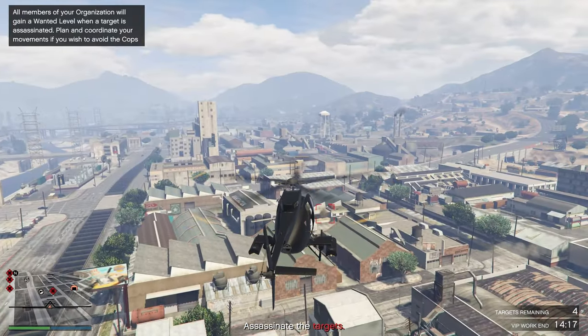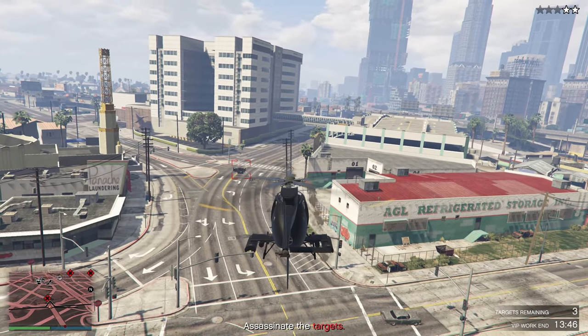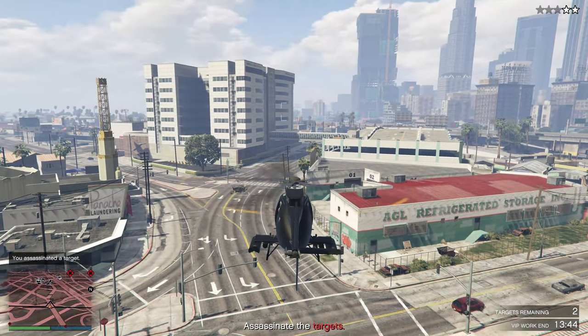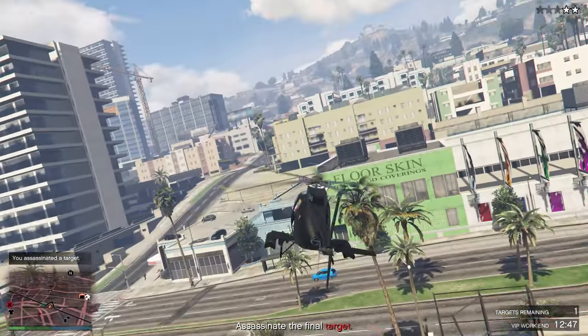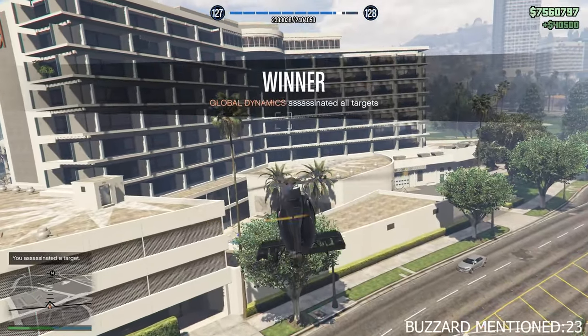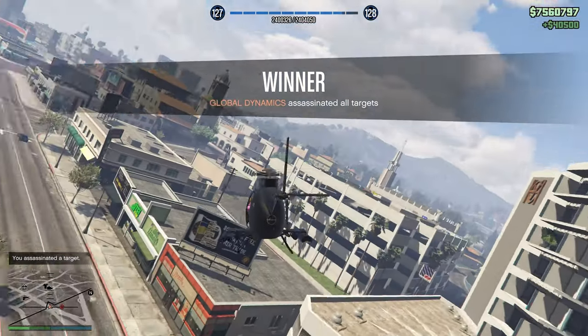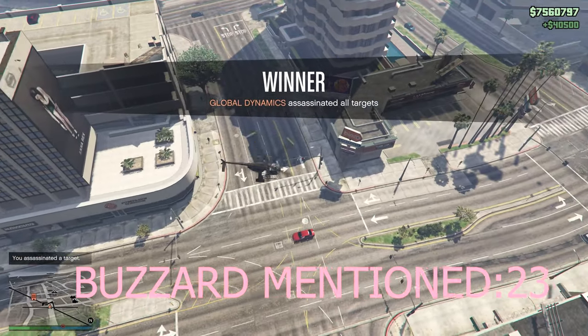Let's look at this. There's one guy right here — let's kill him. Two guys right here. Usually when they're in a car it's a pain, but not for this thing. Take him out, onto the next one. Another one on the ground — he thought he could run. Absolutely not, no one runs from the Buzzard. Here's the fourth and final one. He thought he could hide around the corner from a Buzzard. Nobody has told him that this is the greatest vehicle for a solo player in GTA 5 Online.